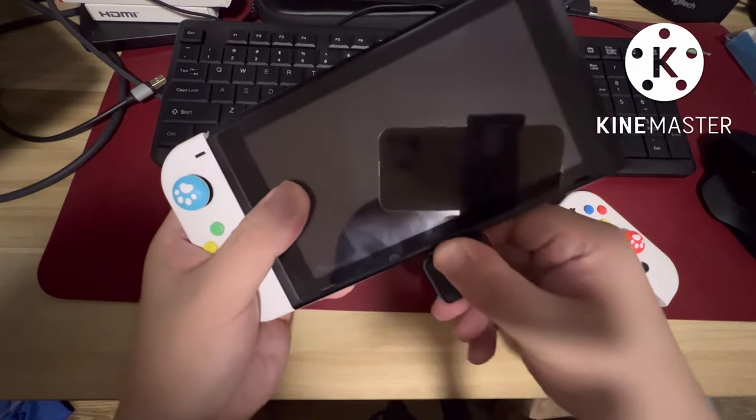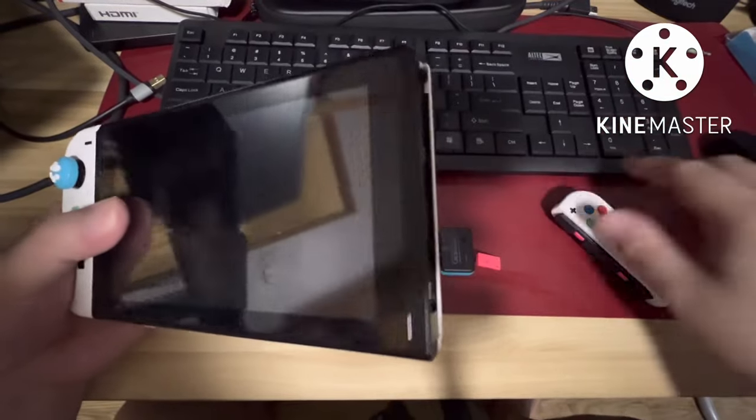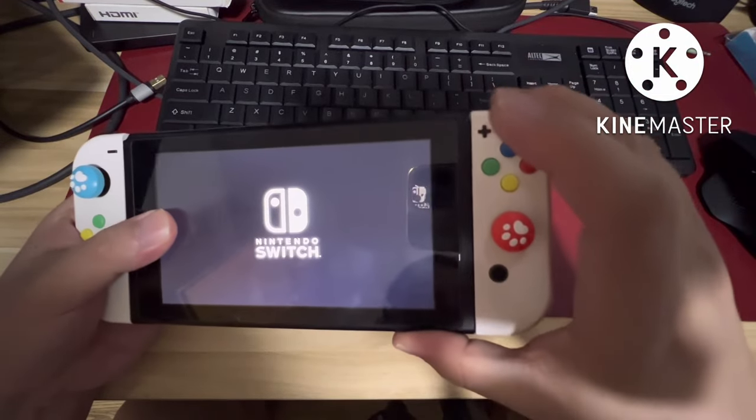Once it pops up blue, you can remove it and the red pin in the right Joy-Con stick. That's it — that's how you fix the fatal error.